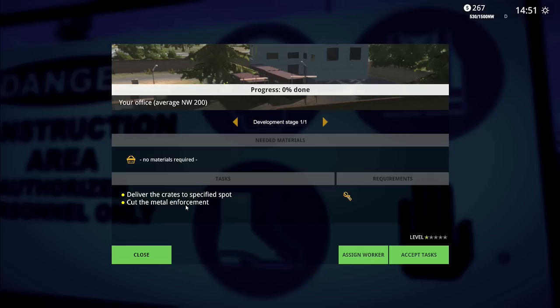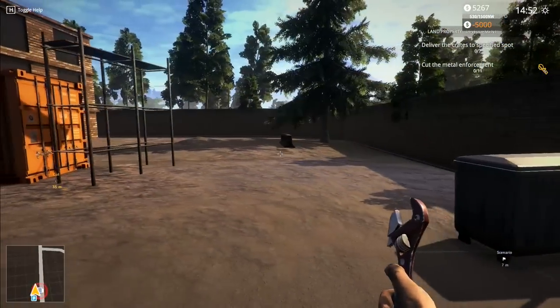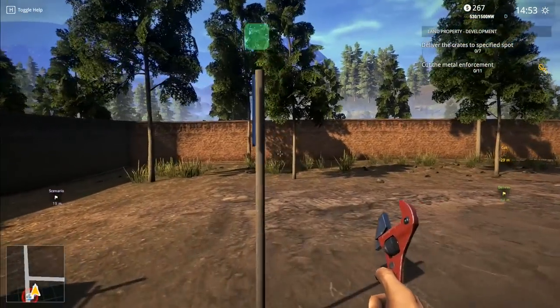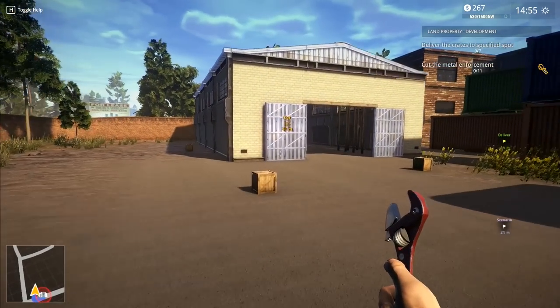Deliver the crates to the specified spot. Cut metal reinforcement. Accept tasks. Where are the crates? We've got a parking thing inside here this time. Have I actually got any vehicles I can use here? I have one pickup truck. That is it. Everything else I'm going to have to buy.